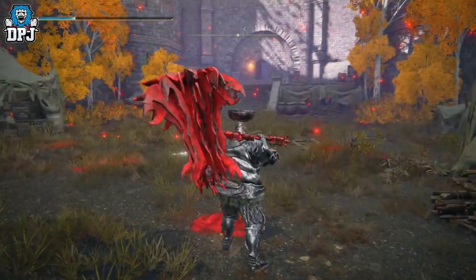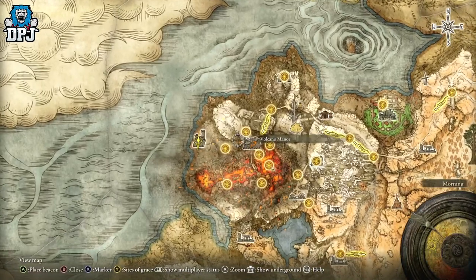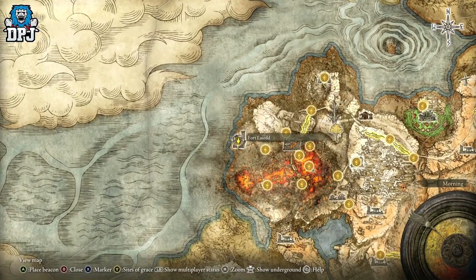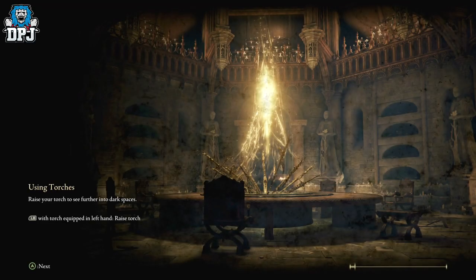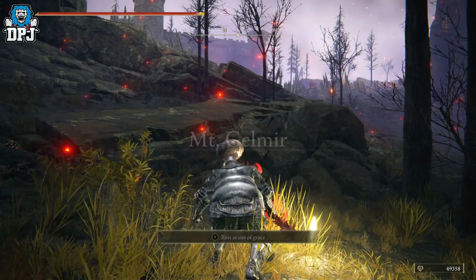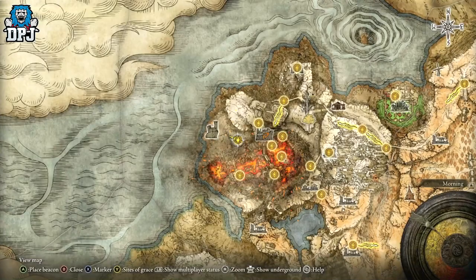The enemy is located within this area — there's a grace point here and you literally spawn at it, run up to the castle, kill him, reset, and you're done. Easy as that.